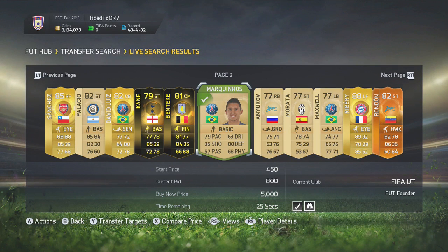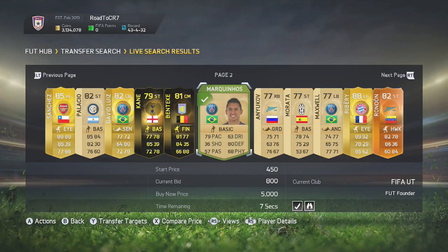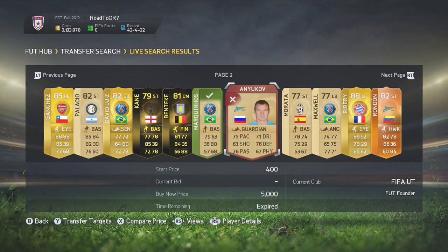Another way — as you can see here with Mark Wien — is to wait till 30 seconds. If you bid at the 30-second mark, it doesn't reset the player's timer. If you bid at 20 seconds, it'll go back up to 30 and then you'll be waiting even more time, which gives more time for the other person to bid. So just wait till 30 seconds, bid straight away, and then it'll carry on going down. Keep changing up the times that you bid.